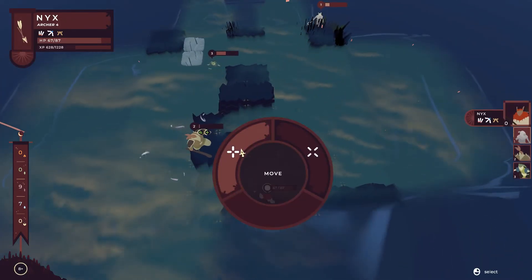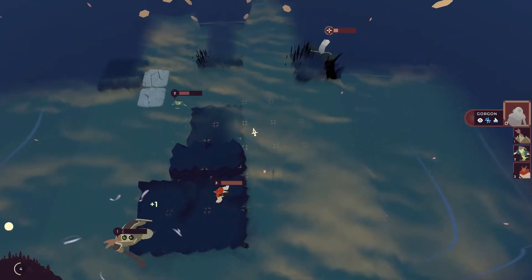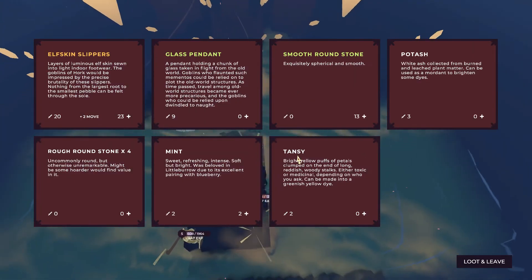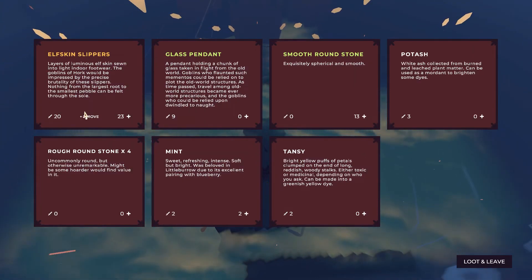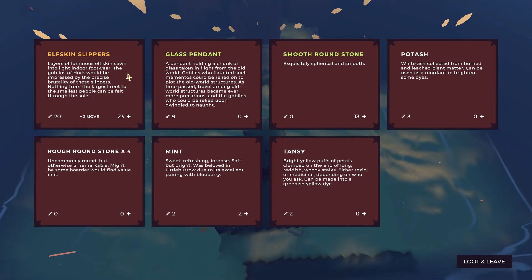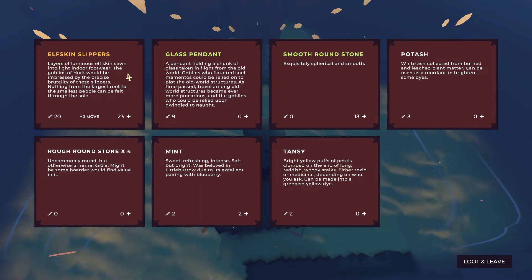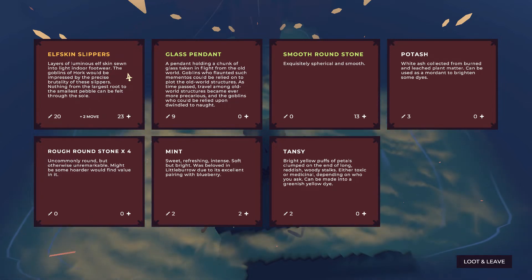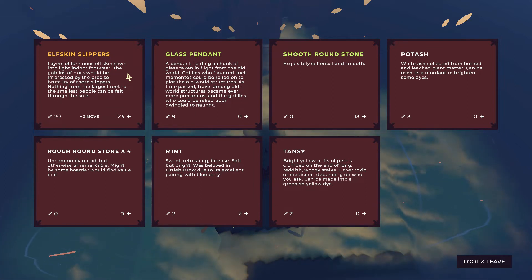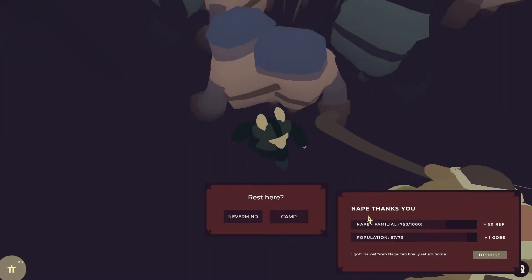Try not to look at him. Why'd he just die? Layers of luminous elf skin sewn into light indoor footwear — the goblins of Hork would be impressed by the precise brutality of these slippers. Nothing from the largest root to the smallest pebble can be felt through the soul. 20-23 with plus two move is by a huge margin the best item we've ever seen. But also, that's a person's skin — so I guess I've got complicated feelings.